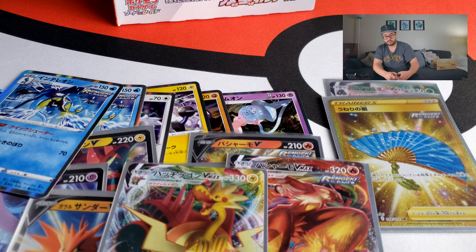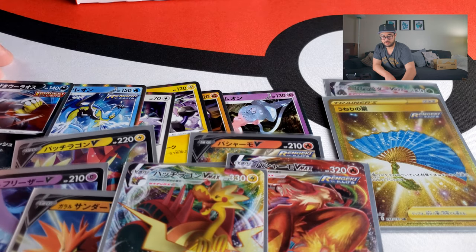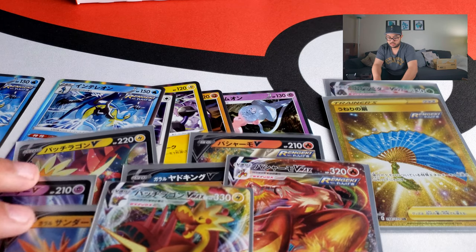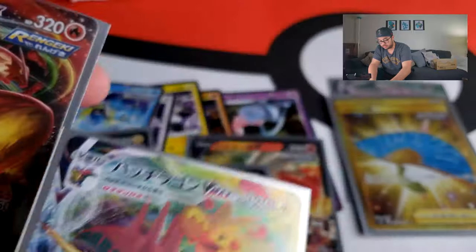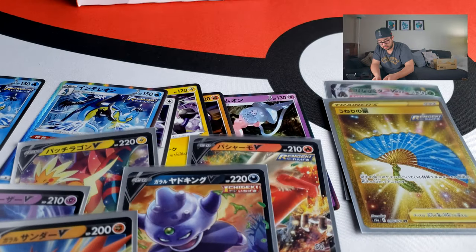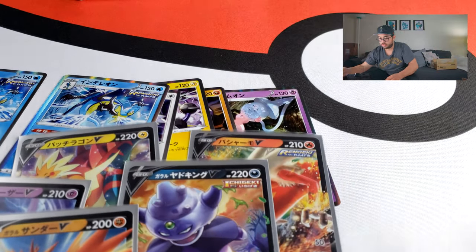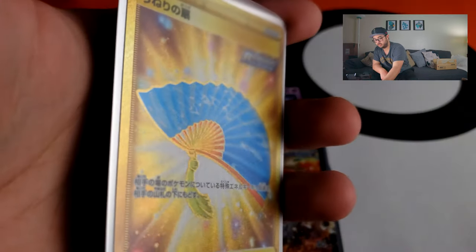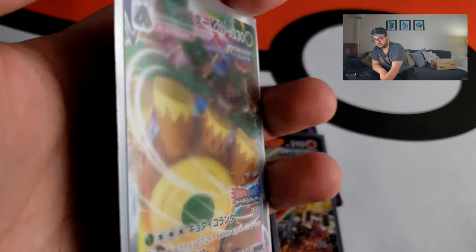Alright guys, let's do a little recap of what I got in this box. Maybe we can open the second box just to see if I can get that Moltres. So we have two VMAX cards: Dracozolt VMAX and Blaziken VMAX — I don't think those are alternate arts, I think those are the actual artworks. And the ultra rare hyper rare I pulled — the gold card secret rare — the Fan of Waters. And the Rillaboom VMAX Rengeki promo.